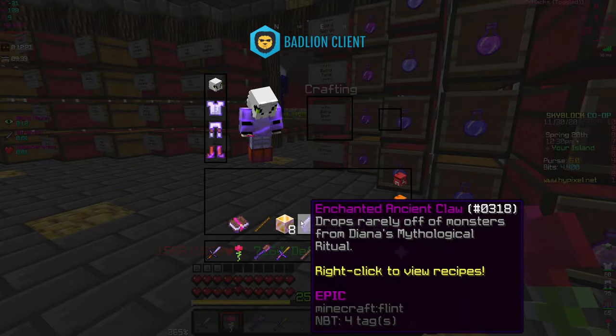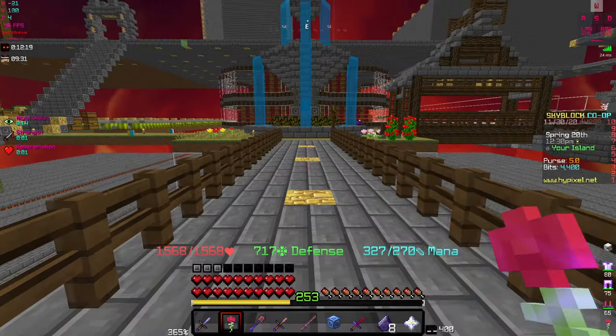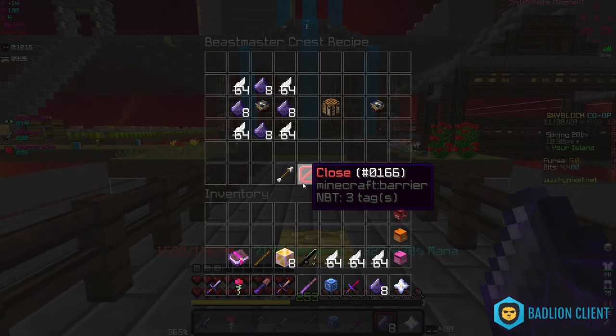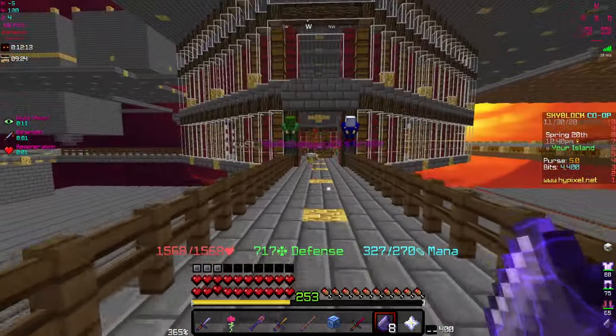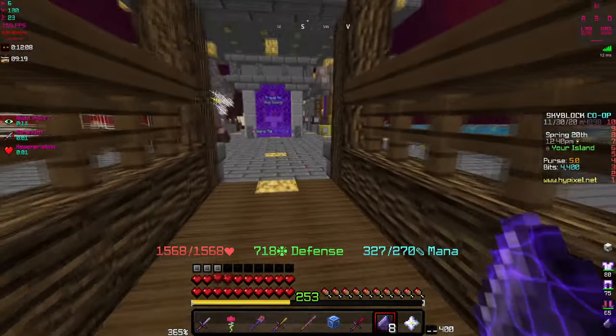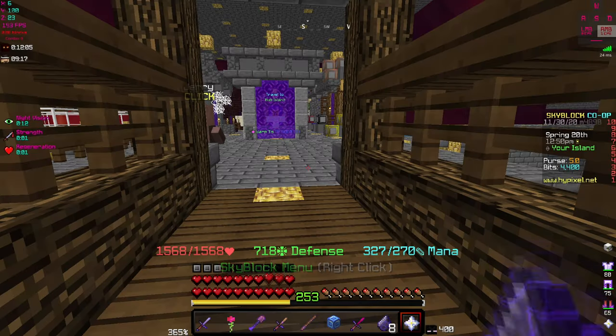These materials are kinda costly. The enchanted claw is not really that hard to get, though. If you have at least an epic Gryphon Pet, then you can easily get a lot of enchanted ancient claws if you keep on grinding.